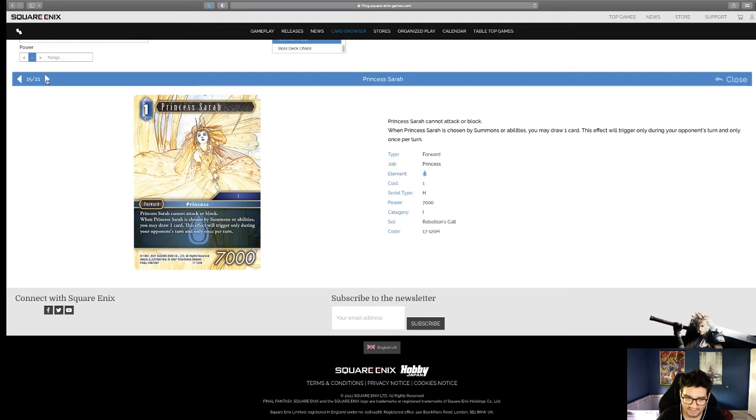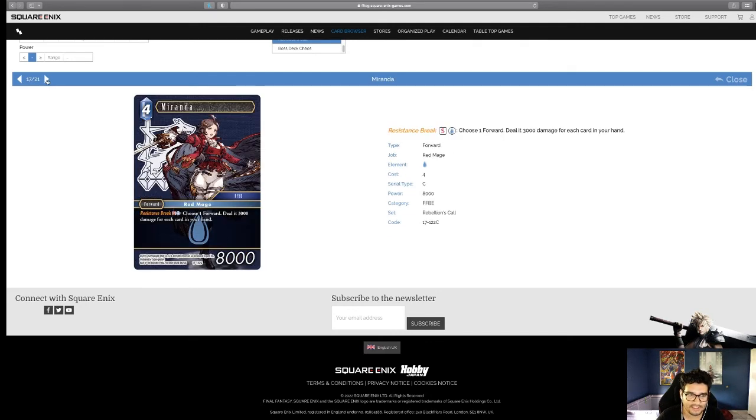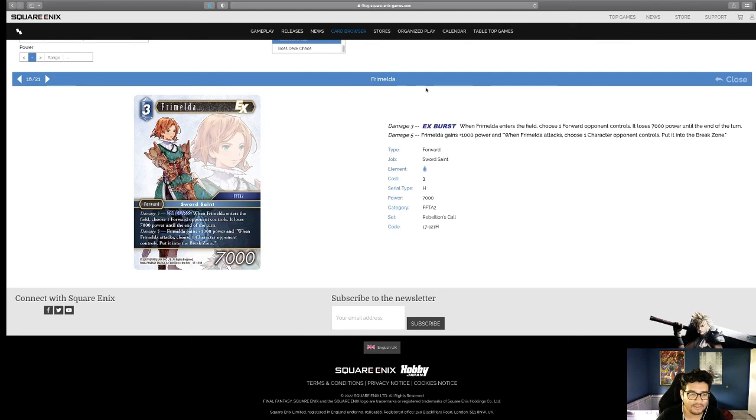Formel the Sword Saint — three damage, ex-burst. When Formel dashes the field, choose a forward your opponent controls; it loses 7,000 power. At five damage, gain 1,000 power. When Formel attacks, choose a character your opponent controls and put it into the break zone. Two very strong effects, but the problem is you have to wait until later damage thresholds to use her fully, so drawing her early is a waste. Very good in limited but I'm not sure she's worth it in constructed — there might just be better options.